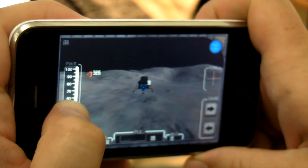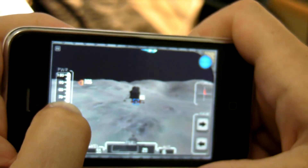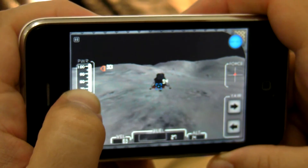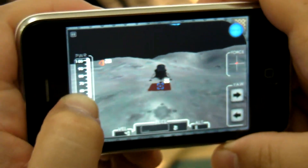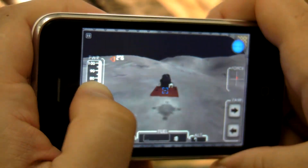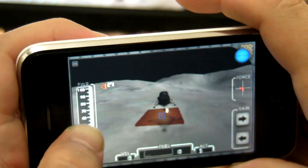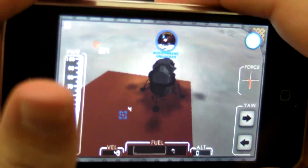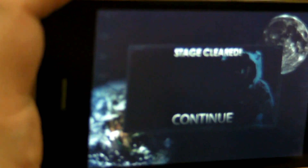Okay, so I'm a hundred feet away. Getting a little bit closer. Shadow looks good. Picking up some dust. See if I can put this thing down without crashing into the surface. Oh, dear. Only 15 fuel left. There we go. Landed on the moon. Contact light is on. And stage is cleared. So that's landing on the moon.